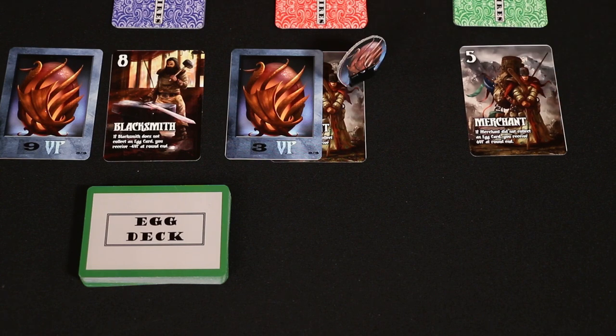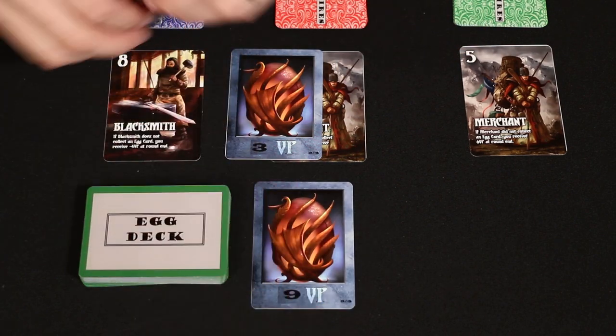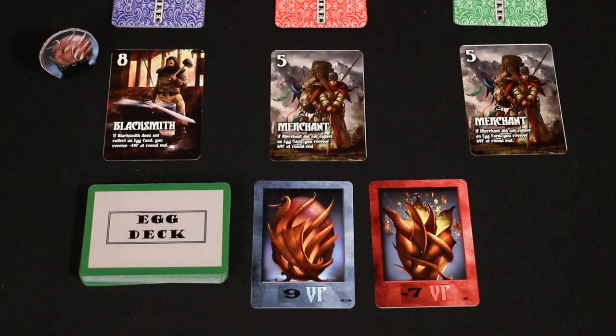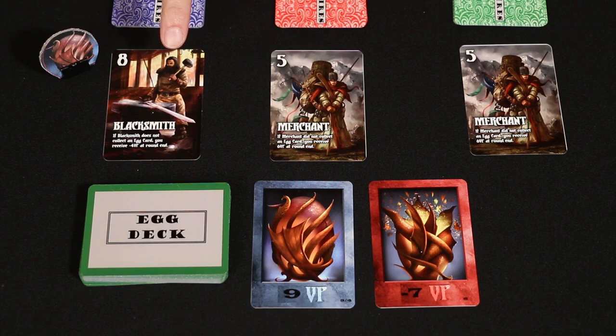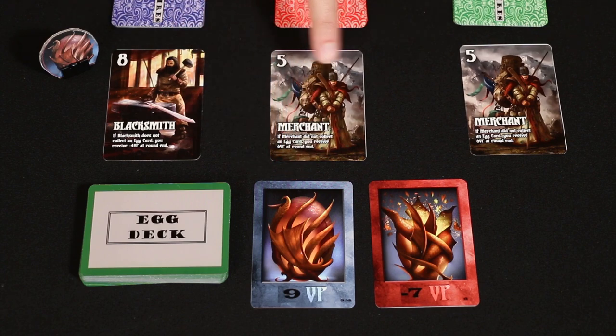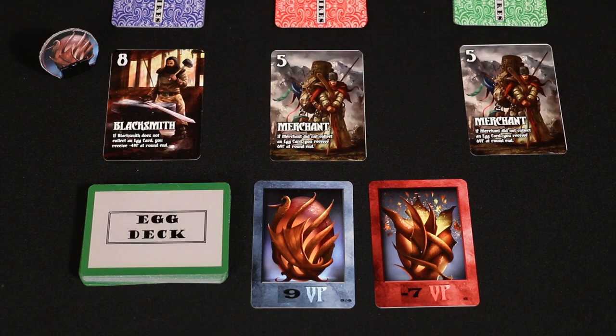Our green player received no points this turn. In some cases however you may not want an egg. What if instead these had been the revealed dragon eggs? It's important to note you must collect an egg if you're next in line to take one, even if it's a bad one. So in this case the blacksmith would of course take the good nine victory point egg, and then this merchant, once again breaking the tie, would have to take the exploding egg and would lose seven points at the end of the game.